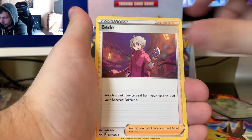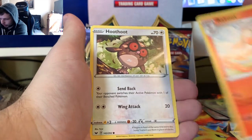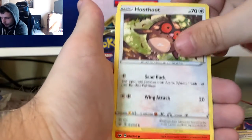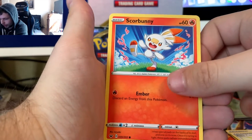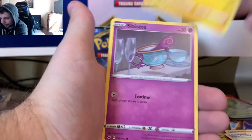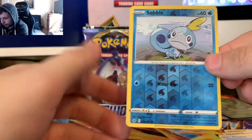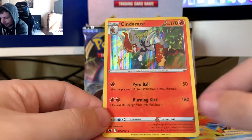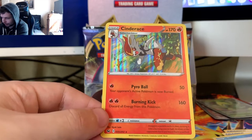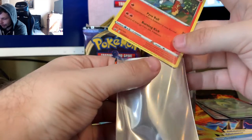Got a Leaf Energy, a Bead, a Raboot, Rare Candy. I really like this art of the Raboot - he's got his hands in his pockets. It's Hoot-Hoot, Scorbunny, shoutout to the people who use Scorbunny, Pikachu, Sinistea, Wooloo, my boy Wooloo, a Reverse Sobble, and Cinderace Holographic. I got to sleeve up my boy Cinderace. I know the holos aren't as important these days, but for Cinderace he's got to get sleeved up.